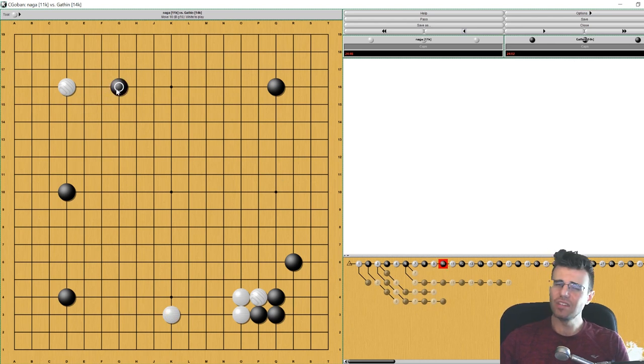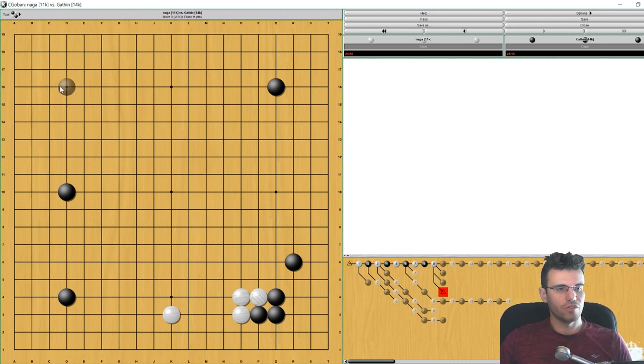White makes a nice little base — that's good — and black has sente again. You approach this way. This very loose approach is the type of move you make when you're worried about getting pincered and when this area is very important to you. Neither of those things are true — you actually don't mind a pincer at all, and this area is not more important than any other area. So if you're going to approach you have to approach more closely. I think you can argue approaching from either side here and be just fine.